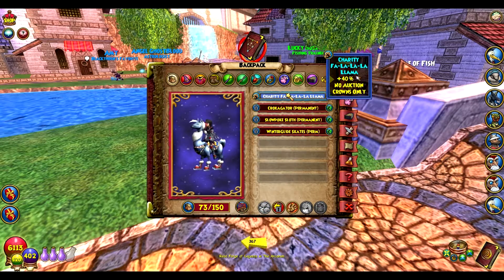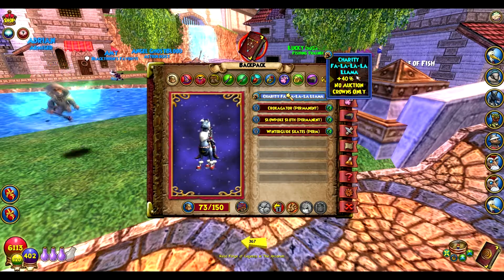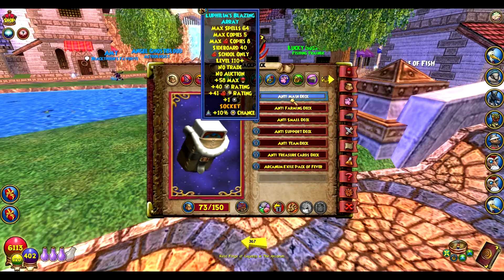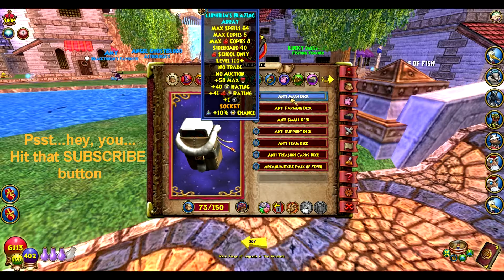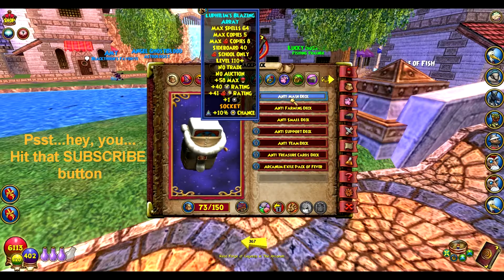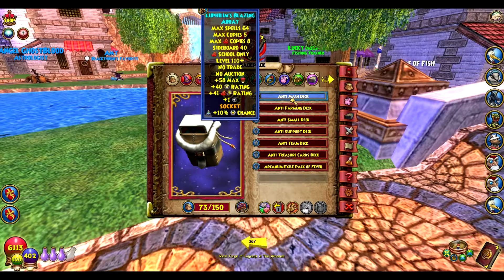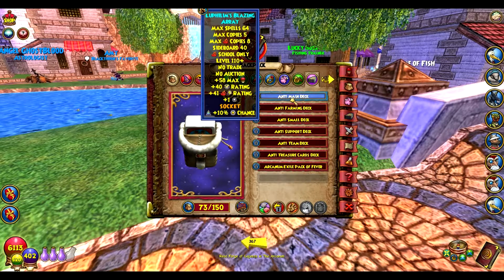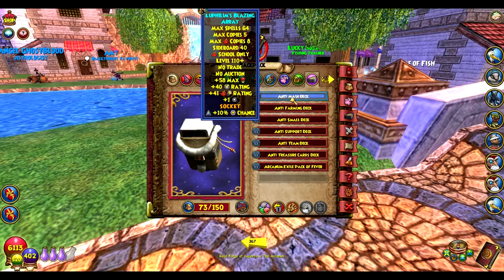The mount I use is a Charity Follow La La Llama. I got it in a charity event about four years ago — it was a special exclusive you cannot get anymore unless they bring it back for a throwback. Then I'm using the Liflums Blazing Array deck. You get this from Omen in the Frozen Tier. I have a 10% pip chance on this, and that's why I chose this deck for the Triangle Jewel.